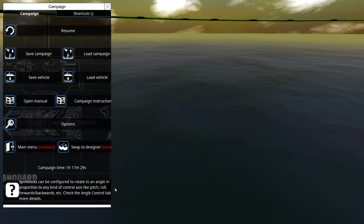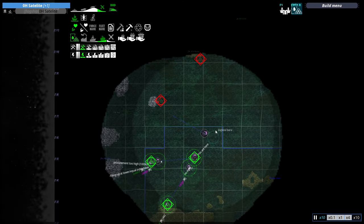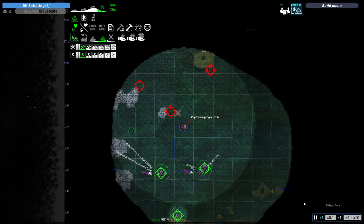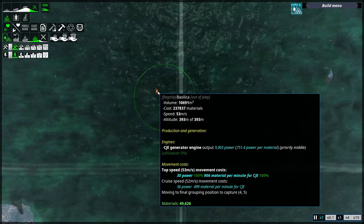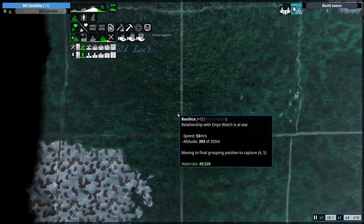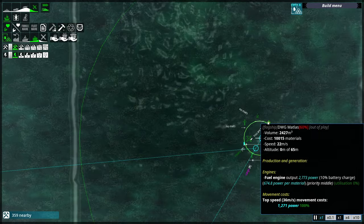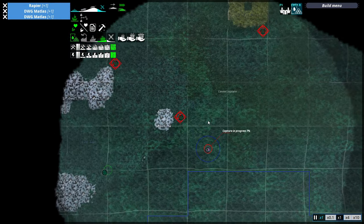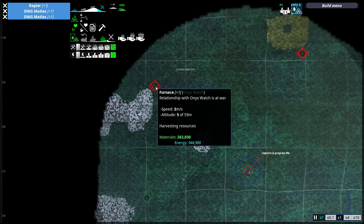I'm going to load in two Matlases and then once they're built I'll get ready for attack. I said I wasn't going to scout ahead but I can't help myself - oh, oh, oh, that's bad. That is bad. Good thing I did. What is this? Oh my god, it's moving so quickly - it must be an air vehicle. It's at altitude. Oh my god, this is not good at all.